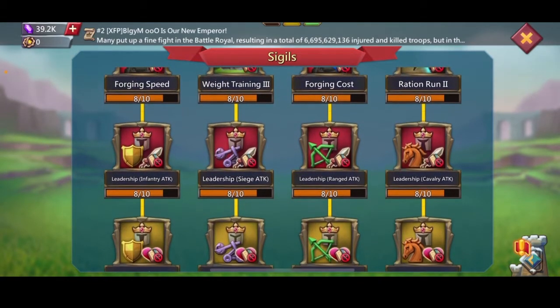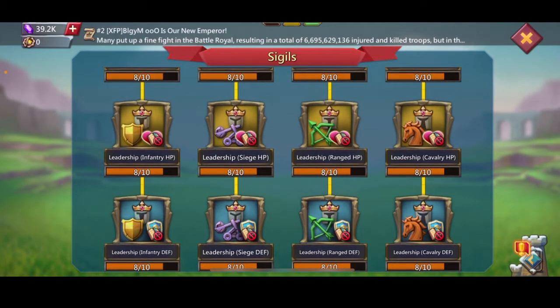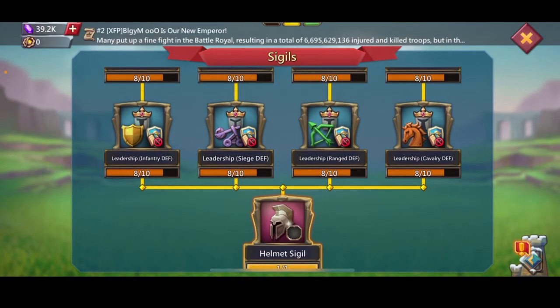Then you have your leadership attack for all troop types: range, cavalry, siege, and infantry. Then you have your leadership HP for all troops: infantry, siege, range, and cavalry. And then leadership infantry defense, range, cavalry, and defense.